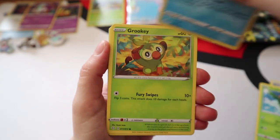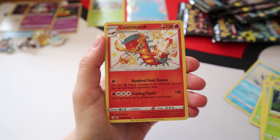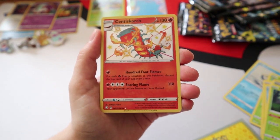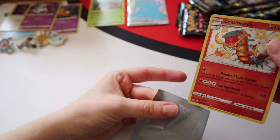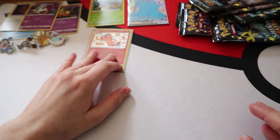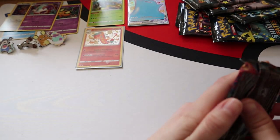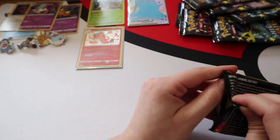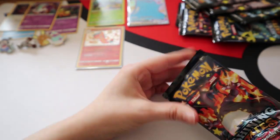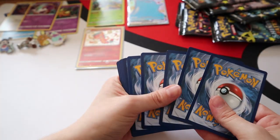Pack five: Boltund, Tropius, Cramorant, Grookey, Morpeko, Spinarak, Buizel, Rowlet - and a Shiny Centiskorch, number 122! Good stuff, that's another hit, and a Boss's Orders. I don't like Centiskorch to be honest, but be glad it's not the VMAX Centiskorch because that shiny is really not the best - it's literally just its feet and a little bit of its back.